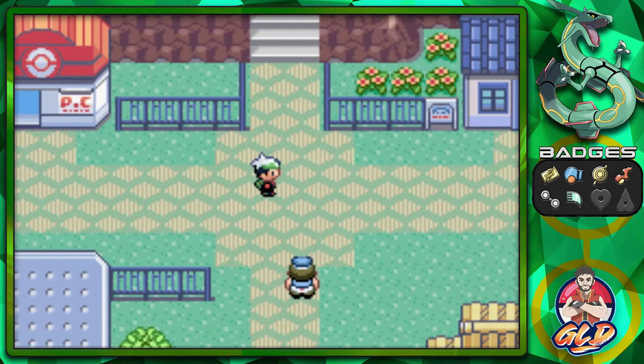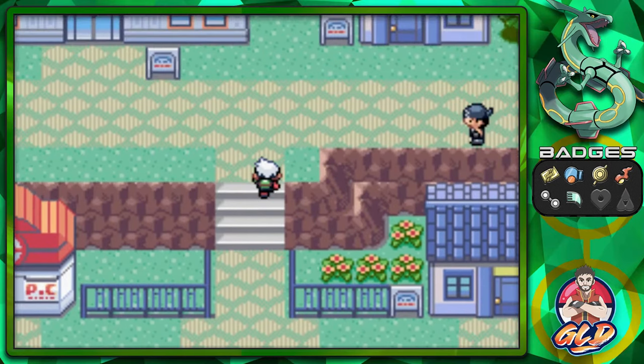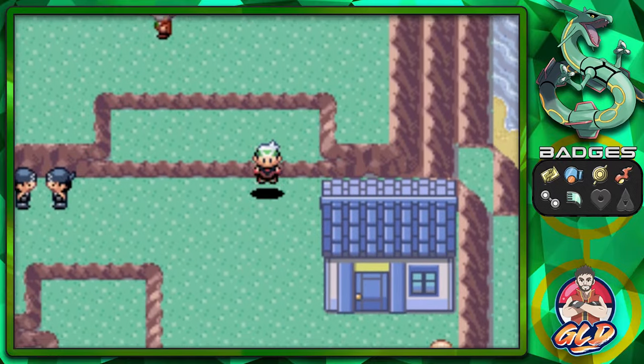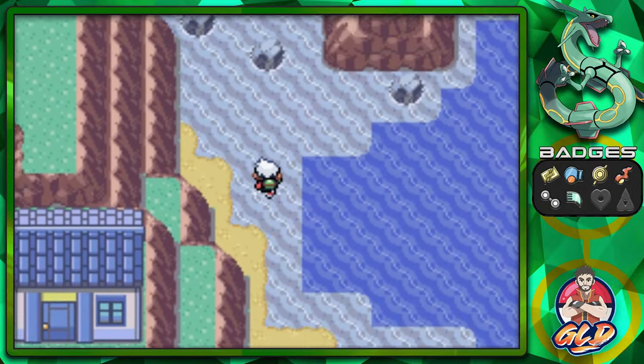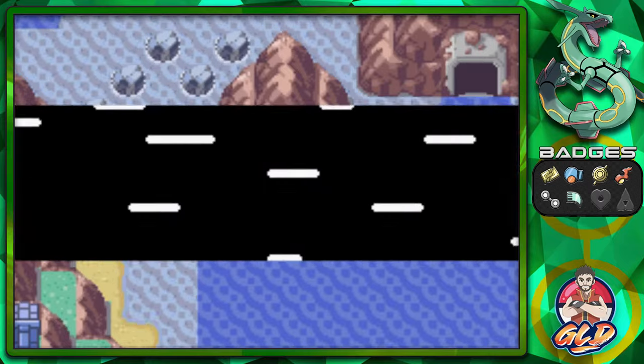Let's see what we have to do. We went through Lilycove, defeated everybody, solved every mystery even though there was no real mystery. In this episode we're going to be going across the sea to check out the Team Aqua hideout, because apparently there's something around the cove and people are not really liking them — they're kind of a nuisance. So let's go right ahead and do that.